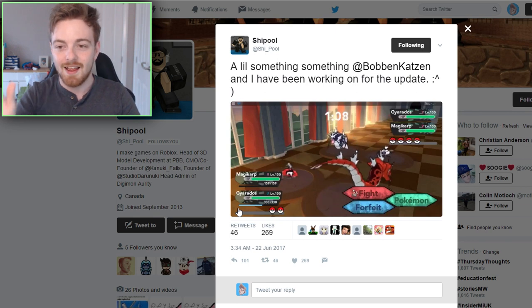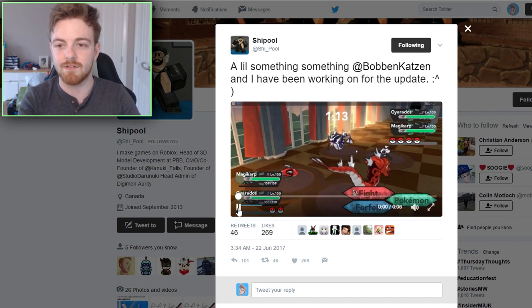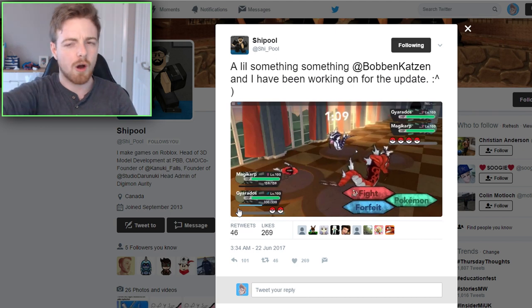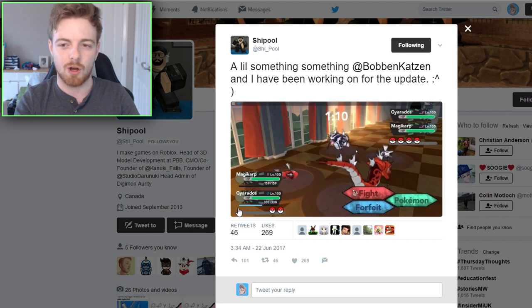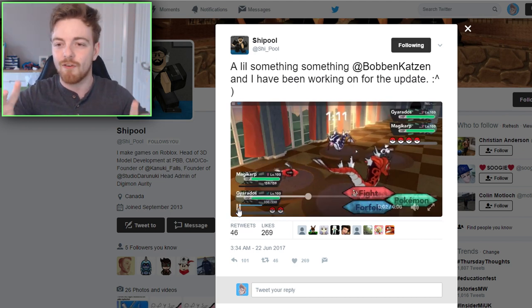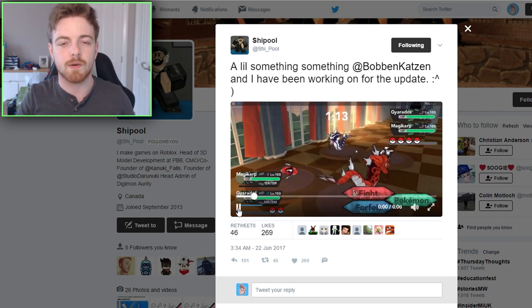If you play this video really quickly you will see that it is animated, and yes, that is right guys — they are actually differently skinned Gyarados and Magikarp. One is kind of like a red one with a pattern, and the other one is a dark blue or maybe a purplish color. I'll let you guys decide in the comments below, but either way that is amazing. Now before you guys go out and flip out, these are not auras.